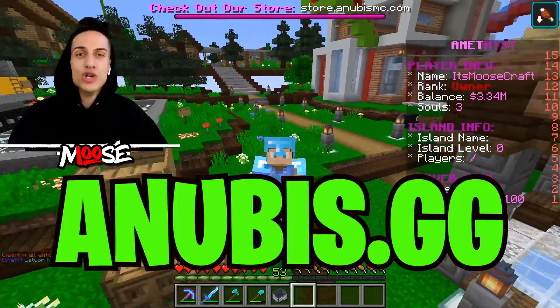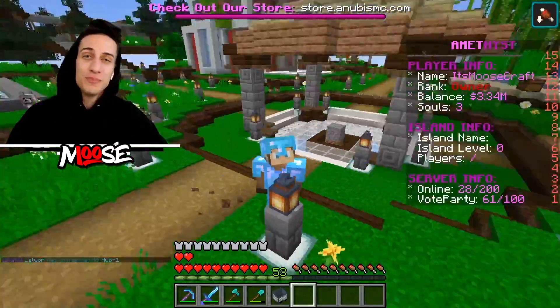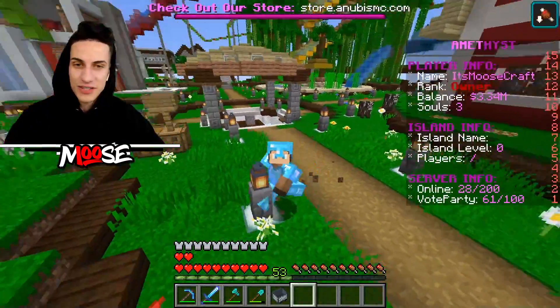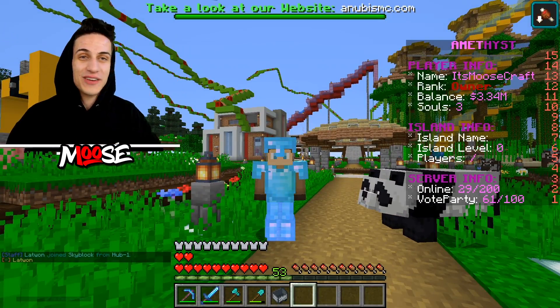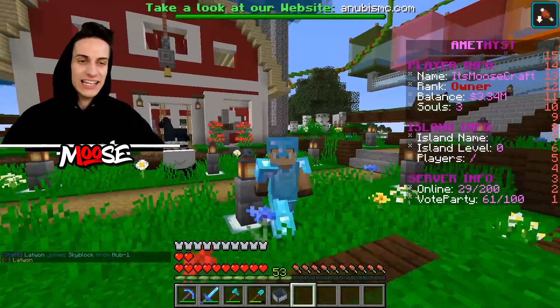The server IP is Anubis.gg — join right now. You need Minecraft 1.15.2 and play one block with me. It's Moose Army versus the Shark Army — who's gonna be the better army? Let's get it!